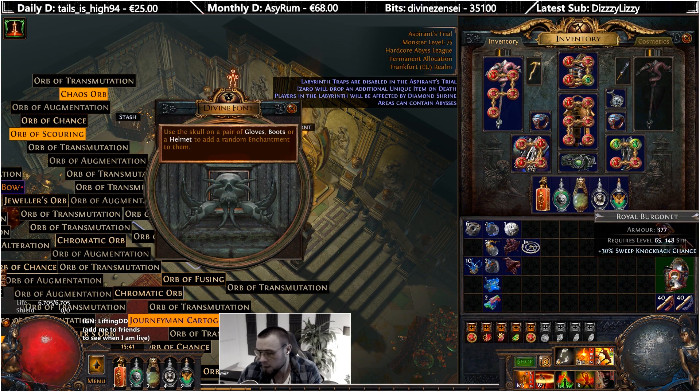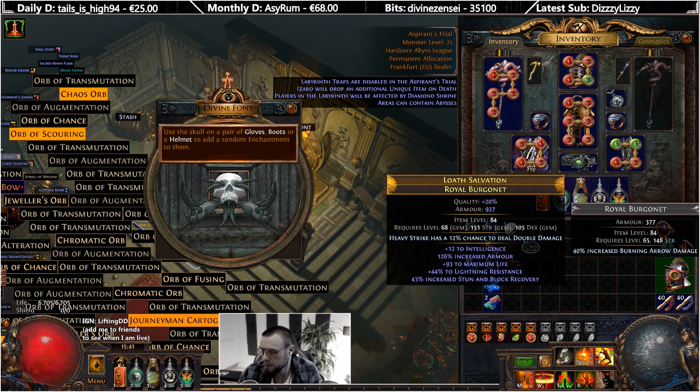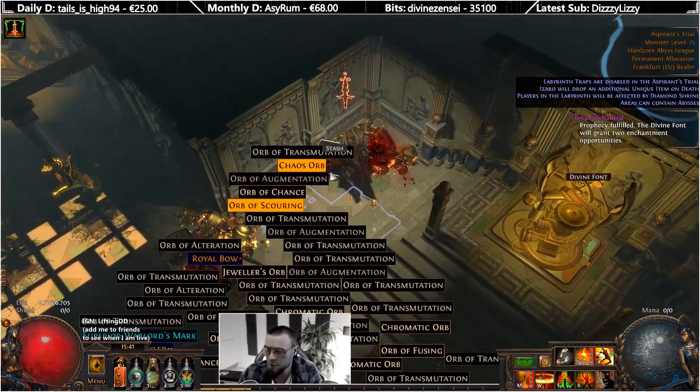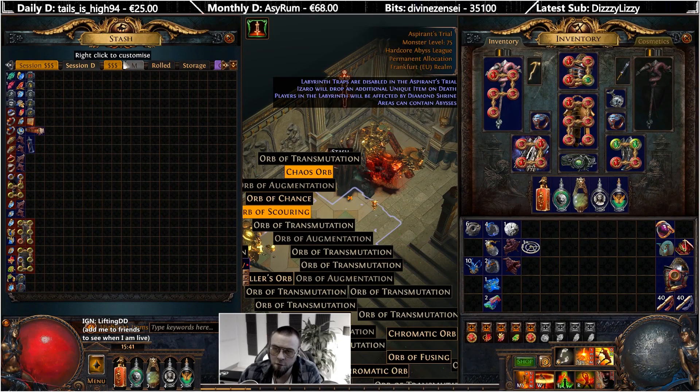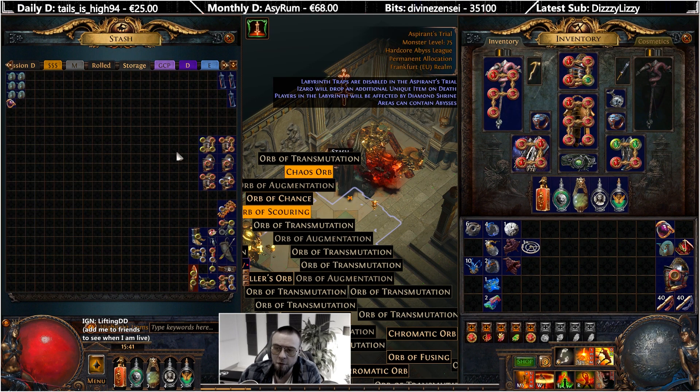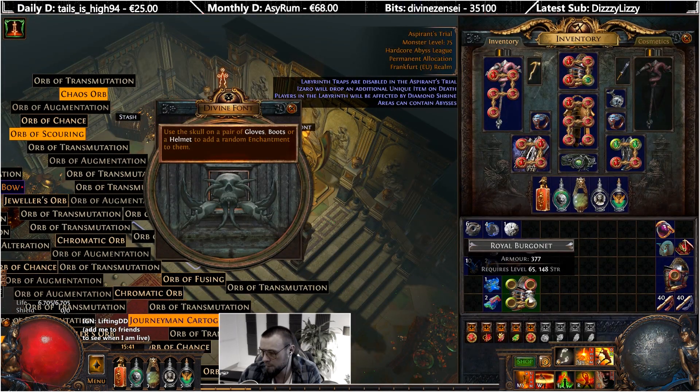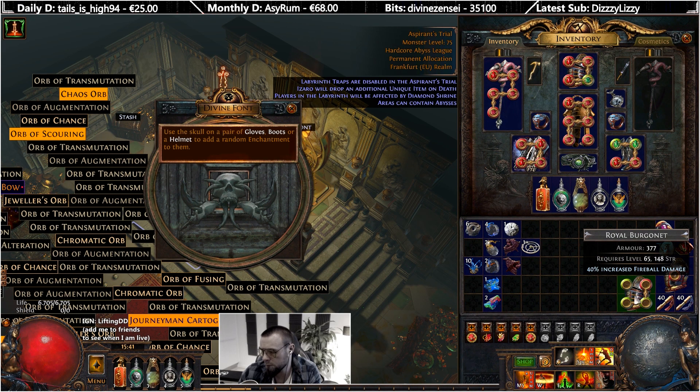We have twice enchanted again. Fire nova - no, not anymore. Burning arrow damage - I don't really think so. I'm gonna check because there might be someone using it. There's no one for sale - I'm gonna keep it actually, and then I'll be the person who has this for sale, but we shouldn't expect much from it. So we'll roll on this here instead.